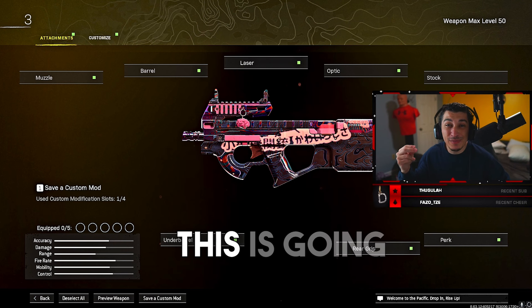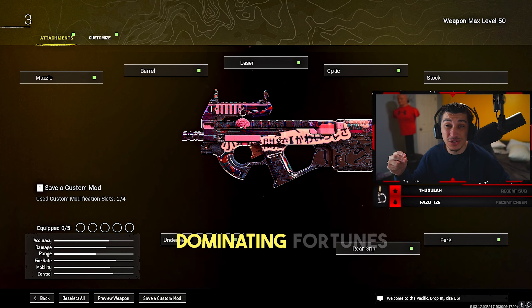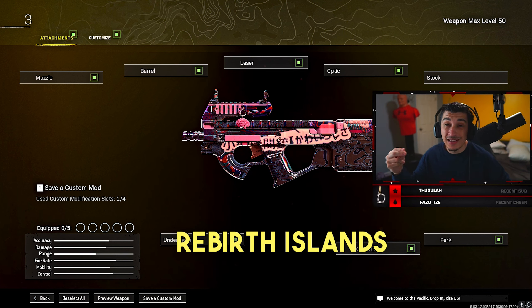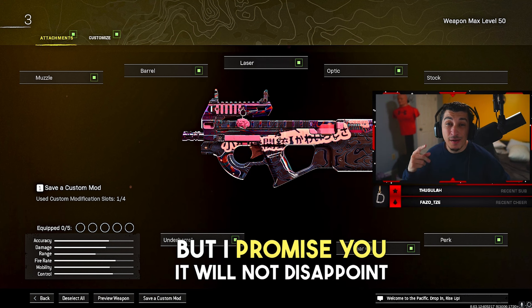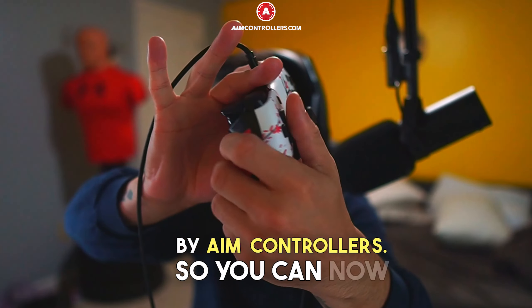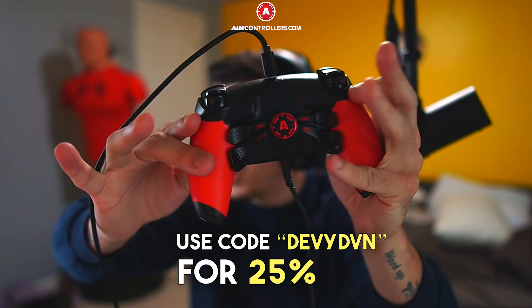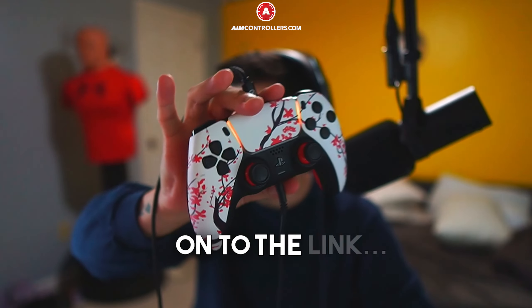What's up guys? It's DebbieDVN here. This is going to be the best P90 class that you can use to date. This thing is dominant in Fortress Keep and on Rebirth Island. Sadly, I only have Rebirth Island gameplay for you, but I promise it will not disappoint. We just recently got sponsored by AIM Controllers, so you can now use code DebbieDVN for 25% off your orders. I'll put the link in the bar for y'all to click directly.